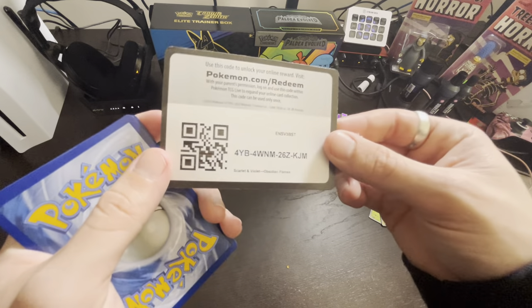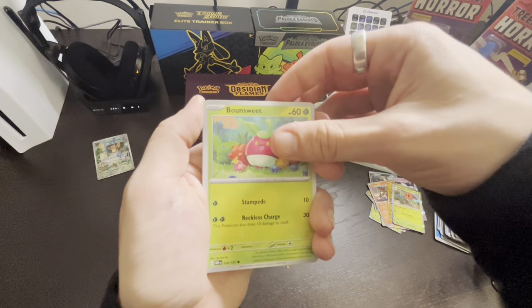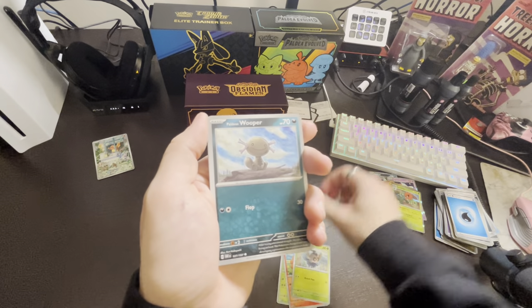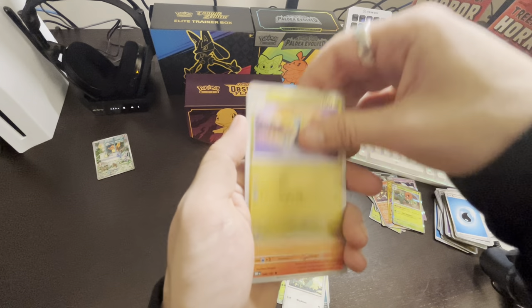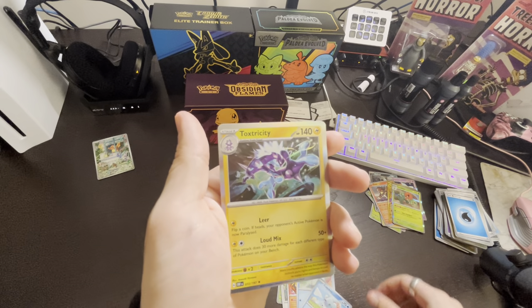Here's that code card for the last pack. Let's see if we get a hit. Pack 9: Bounsweet, Vulpix, Phantump, Wooper, Pidgeotto, Dragonair, Armored Mewtwo, Wigglet, Cubchoo, and Toxtricity.